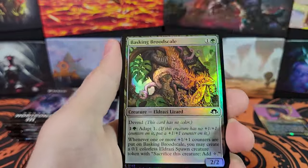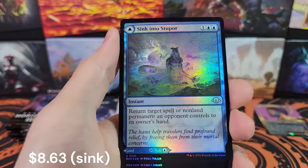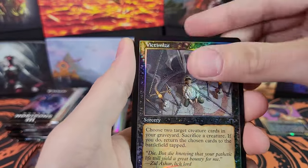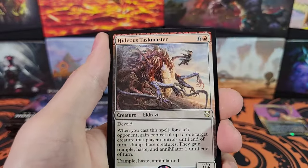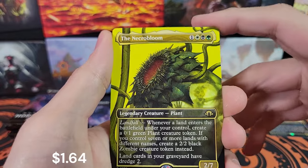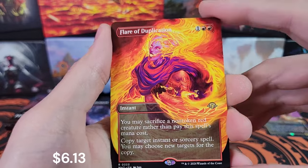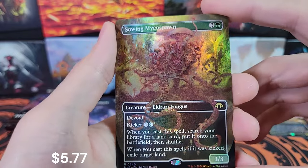We've only gone through two packs and we've gotten a bunch of really good rares. Basking Brood Scale, Null Elemental Blast, Mountain, Old Border Consuming Corruption, and Foil Victimize. Now we've got Dreamtide Whale — make sure it's centered — Hideous Taskmaster, Creature Eldrazi, very cool. The Necrobloom in Borderless — that's like the portrait style but not. Flare of Duplication and Sewing Mycospawn in Foil Borderless.